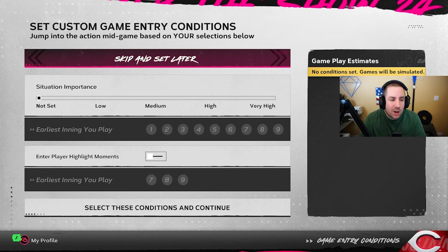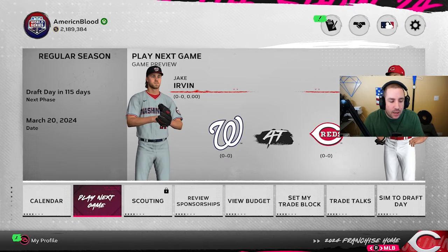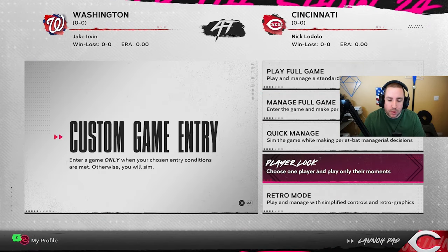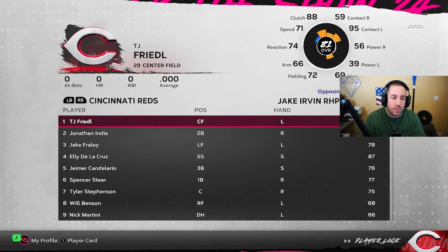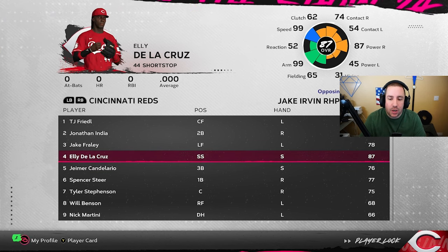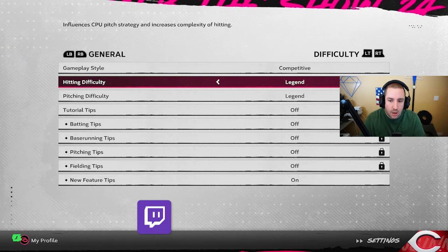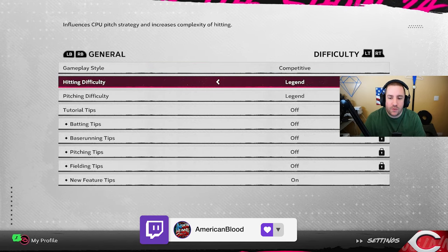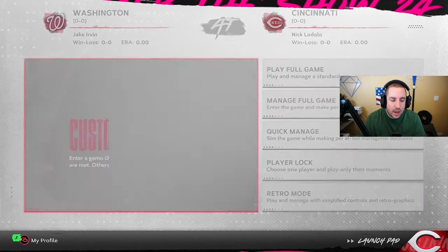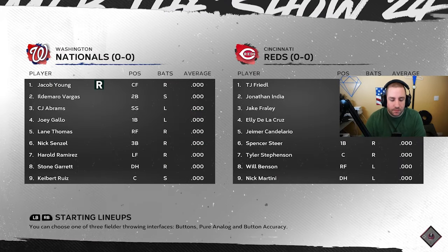We're going to skip the setup and go to the regular season. How the player lock works is when we play the next game, it will simulate everything prior but we'll be able to press player lock and lock to Elly De La Cruz, who is already an 87 overall — which is nice. It shouldn't be too hard to get him up to 99 overall or win the World Series. For difficulty, I'm going to start on Legend and see how it goes, trying to make it more difficult.